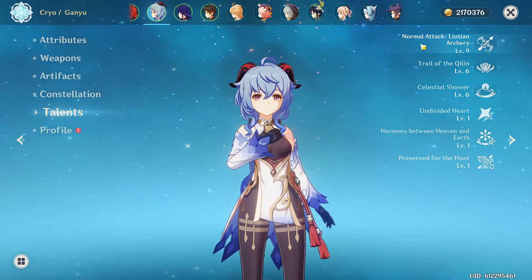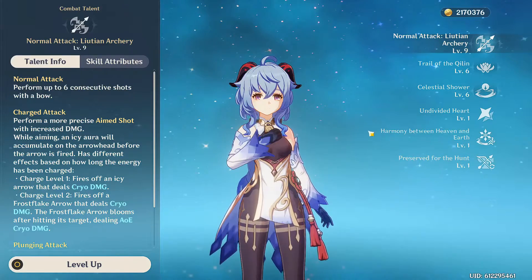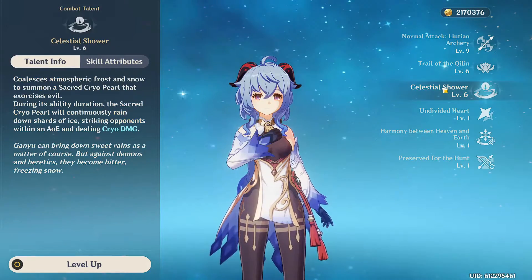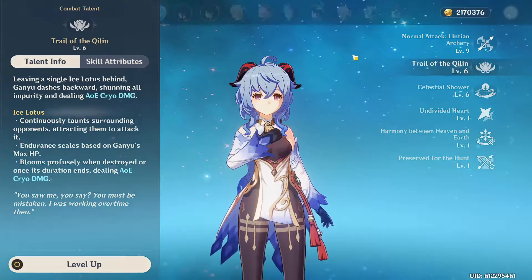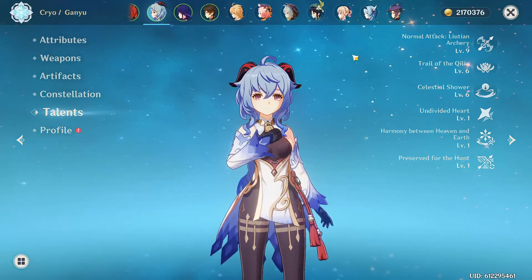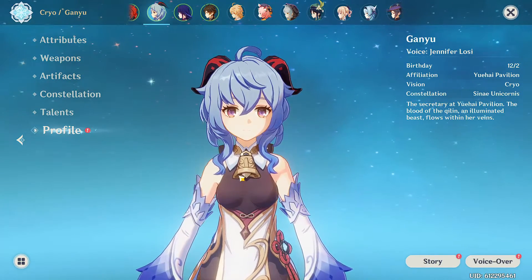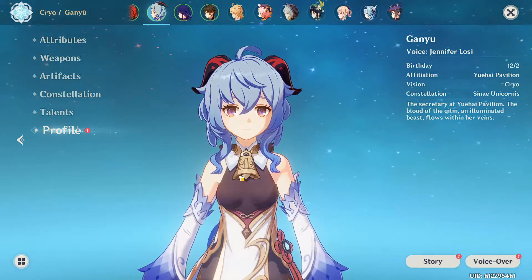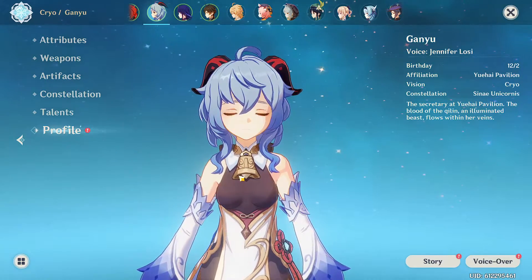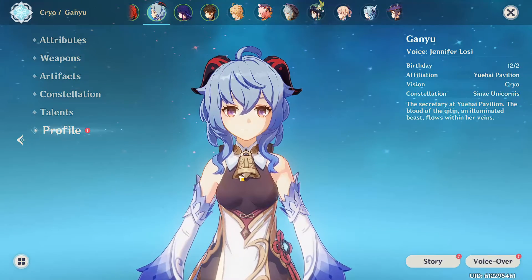The thing I would focus on with her talents would be her charged attacks first, then her alt, and last would be her taunt. Those are the things I would recommend prioritizing. Overall, Ganyu is a really amazing character that can melt things into dust — she's such an amazing character. The reason I said yes and no to whether she's good is because she makes things too easy.